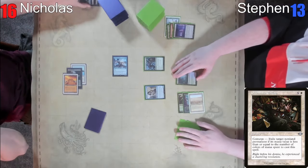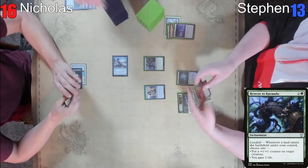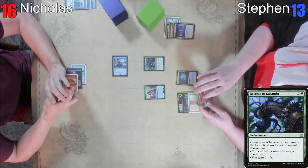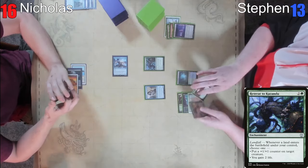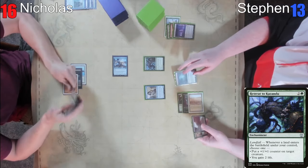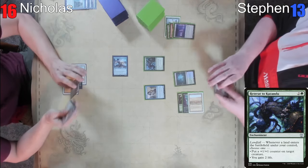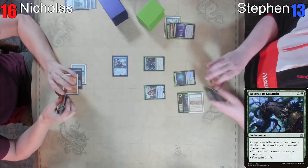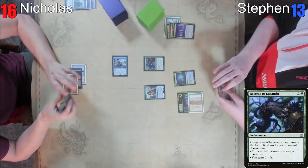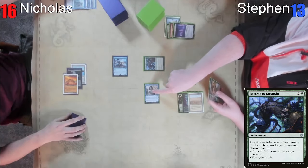I'm going to play this fetch land and put a 1/1 counter on this Spellseeker. Phantasmal Image — it died when targeted. Oh wait — if it gets targeted, it gets sad. It was targeted. That's pretty cool — a little interaction. Pretty nifty. First time I've ever had a creature die to a land. Well, that's not true — Sejiri would like to have a word with you. My Sejiri would like to take you out back and deal four damage to you.